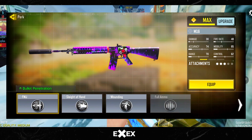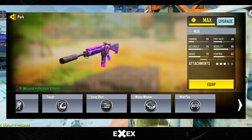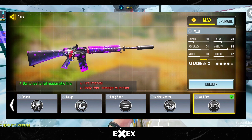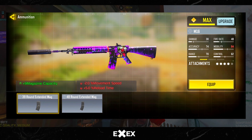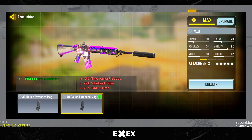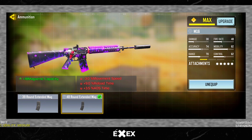The fourth attachment is a perk called Wild Fire. It transforms the gun to fully automatic. And the last attachment is the 48 Round Extended Mag. This magazine has an additional 18 bullets, good for sustained firing and wallbanging enemies.